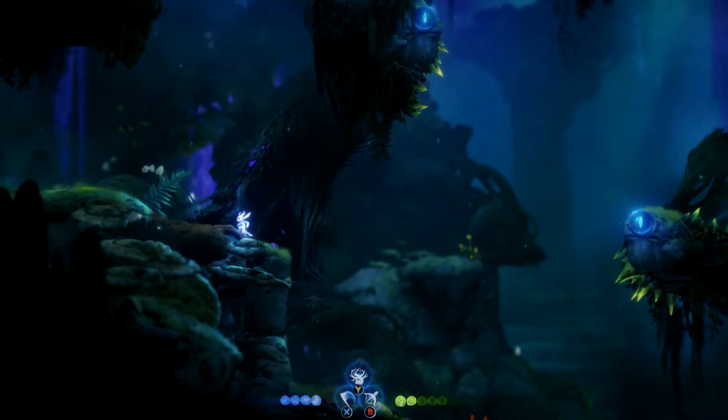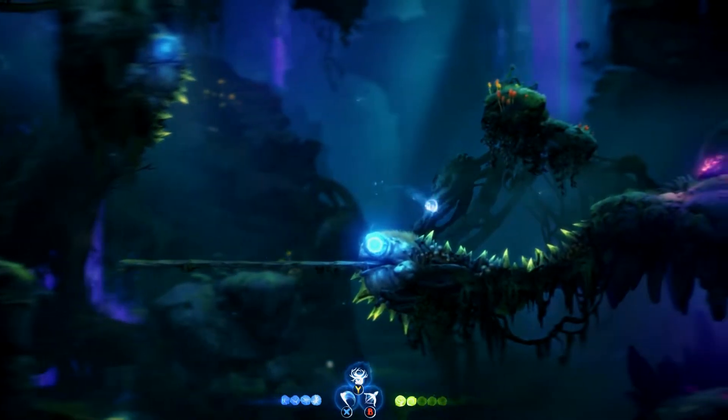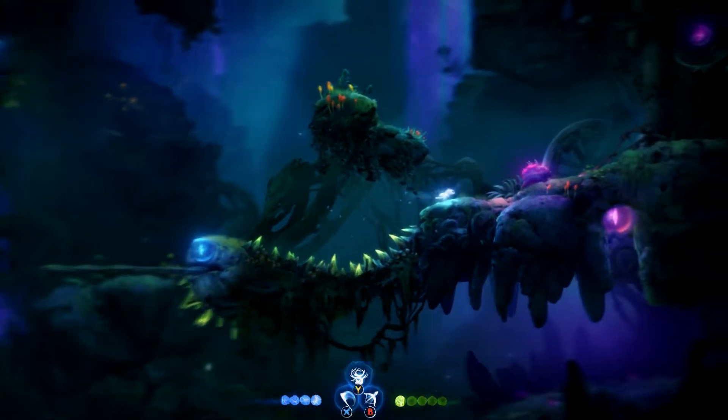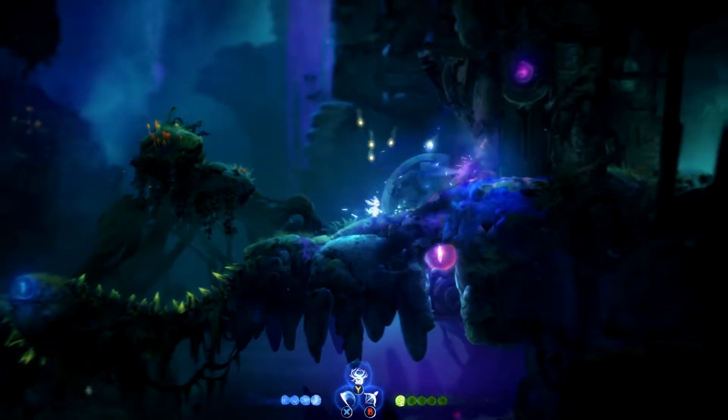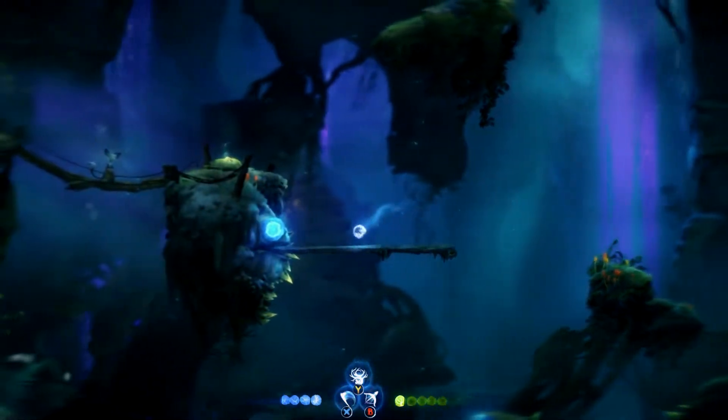So we're going to start here. This first part's really easy — I'm just going to show it to you just in case you didn't figure it out. Shoot the blue orbs; they activate bridges. Watch out for the slugs. I'll get that purple stuff later. Blast this one, keep on going.